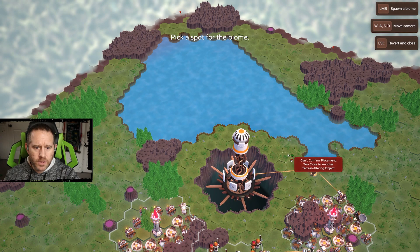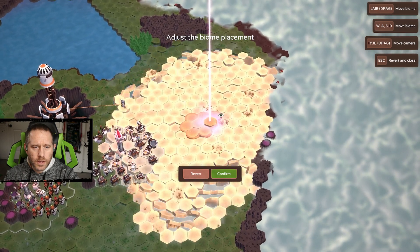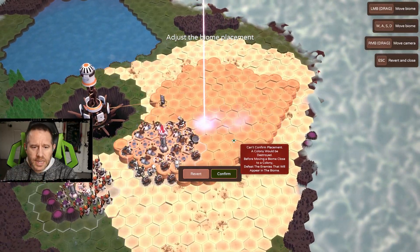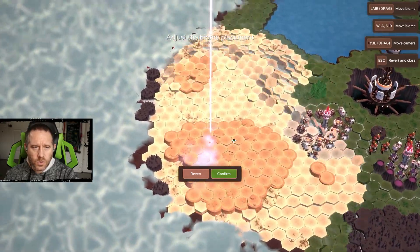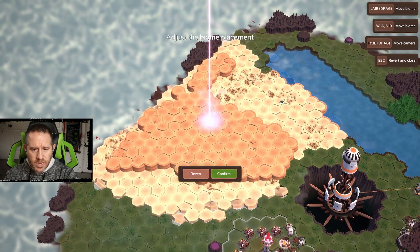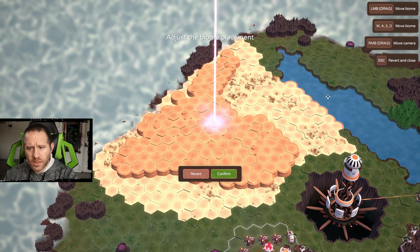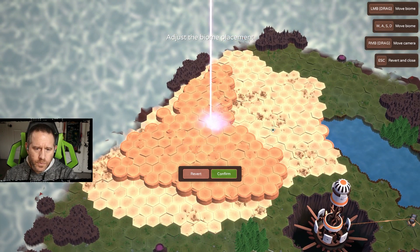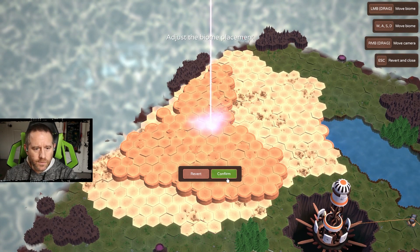It's not necessarily a mountainous biome either. The new placement is going to be a desert. We want this desert to be placed over the lake — that's strongly advised, as we don't need a giant lake. We might need some water, but placing the desert over half of the lake is going to be a good use of the biome.